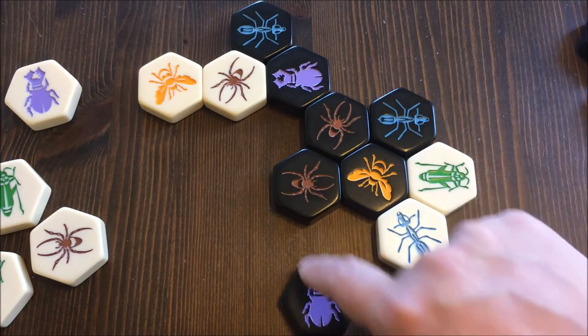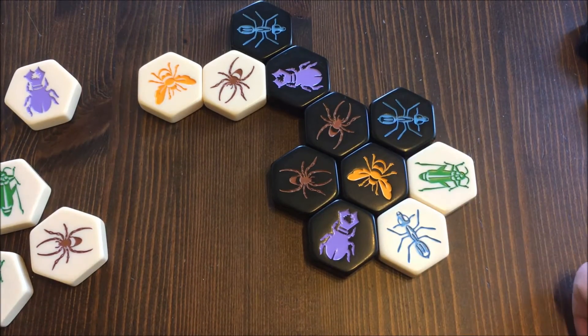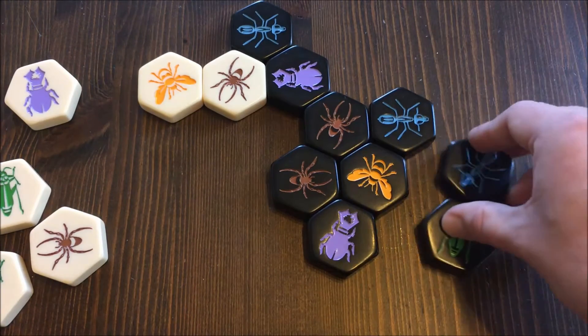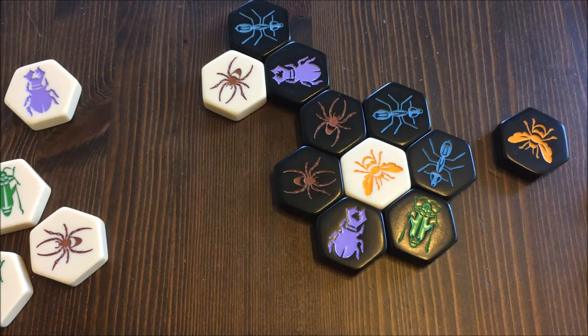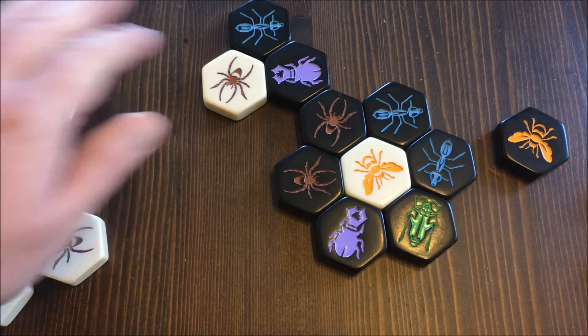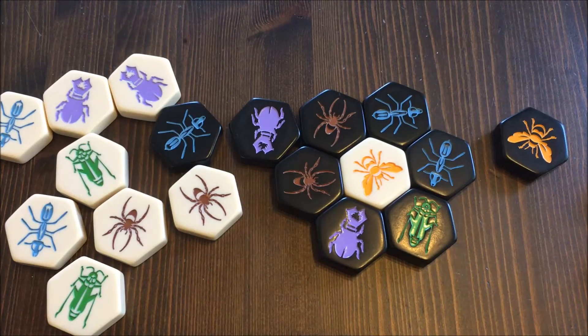Once a player's queen bee is totally surrounded, that player loses the game. The surrounding pieces can be either color. It's actually pretty rare for the queen to be surrounded by only the opponent's color — usually there's one or two of your own pieces involved. I may have forgotten some rules, but this was just to exemplify the basics.